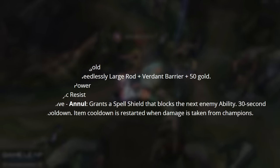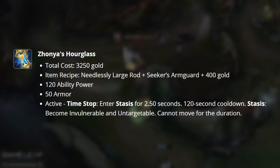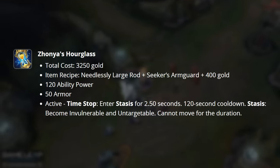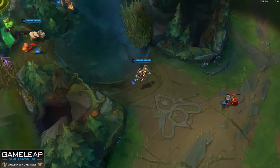There is no more ability haste present on Banshee's Veil. Zhonya's Hourglass grants you 120 AP, 50 Armor, and then a new active, Time Stop, which allows you to enter stasis much like before. Those are going to be our two big defensive items.